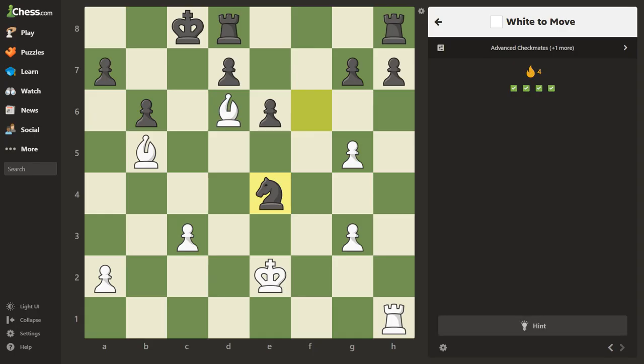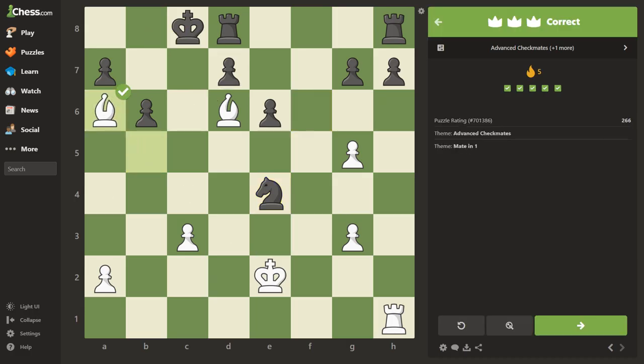Focus on these arrows. There's a check — find all checks first. I like this setup because we've cut off the escape squares here and here. The only thing this position needs is a check. When working with two bishops together they can be very powerful. I believe they call this an x-ray, because we're doing a boom-boom. Let's try that — excellent. Rated 266.